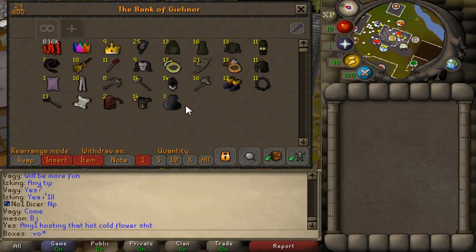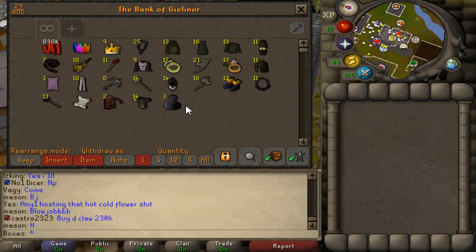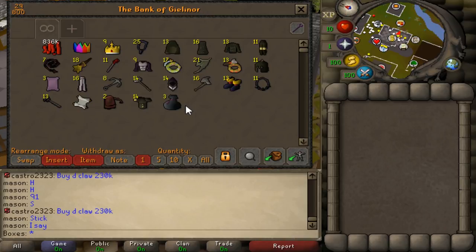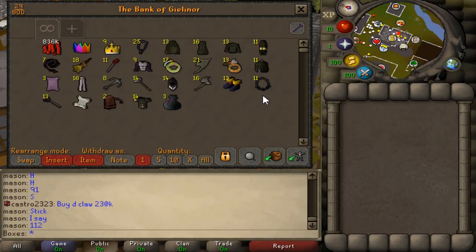If you want to get these boxes in game and haven't already, do '::vote' in game, go to the link it brings up, vote, then go in game and claim your rewards. Really nice and easy to do. Haven't done many openings so it's nice to show what you can actually get. Mostly you get blood money, but you could get lucky and end up with a party hat — any party hat, not just rainbow — could be red, blue, any color.